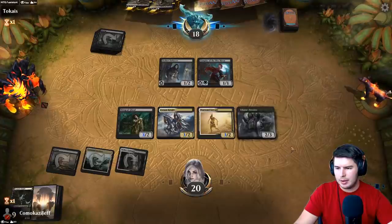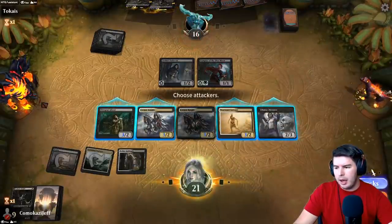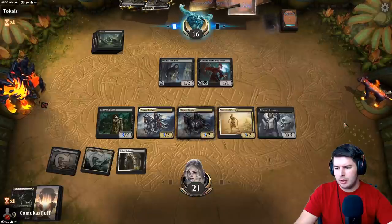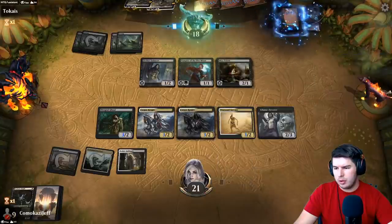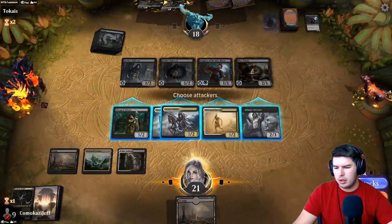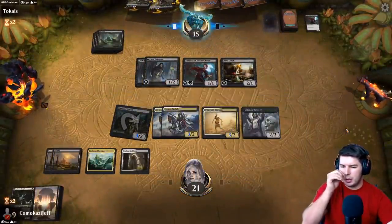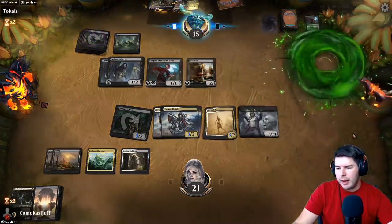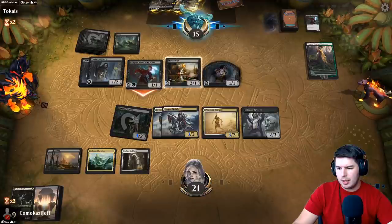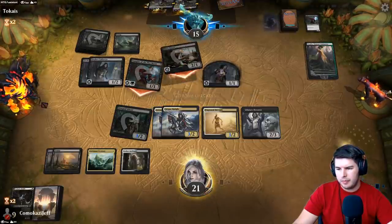Nice — that's really good. No land so we don't use the Diagraf Ghoul just yet. Orzov Enforcer — takes it, play out the swamp, pass the turn. Swarm Eminence creates another one-one. No blocks, take it — the lifelink here is the issue.